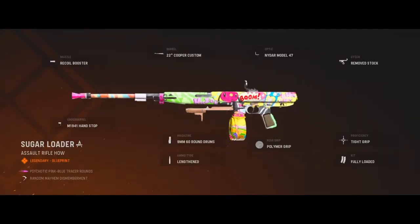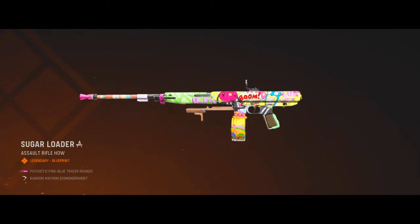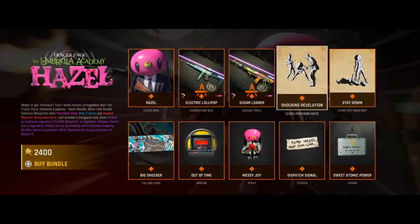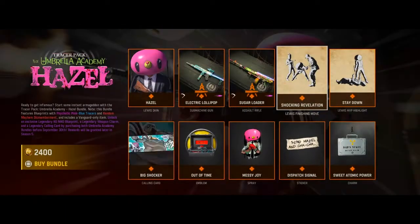Sugar Loader Assault Rifle, which you'll be able to see me using both of these weapons throughout the video. And then, of course, a finisher — you get tased, which I think is hilarious. And then he just comes in behind you and finishes him off.